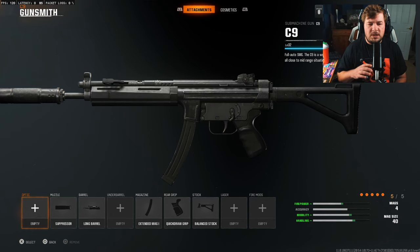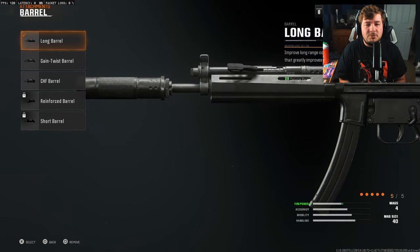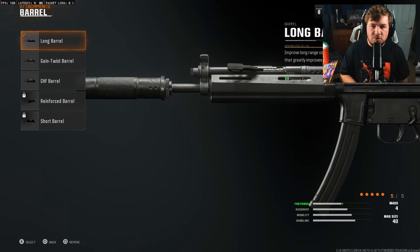At number five, I'm sharing my C9 — or MP5 — setup. I'll explain exactly why I'm choosing each attachment. First is the muzzle with the normal suppressor. The suppressor is awesome for aggressive weapons like this one; it keeps you off the mini-map, which is important when running an aggressive style. The next attachment is the Long Barrel. The weapon has a pretty easy recoil pattern, but one of its downsides is damage range, and the Long Barrel makes it a more viable medium-range option, even though it's an SMG.